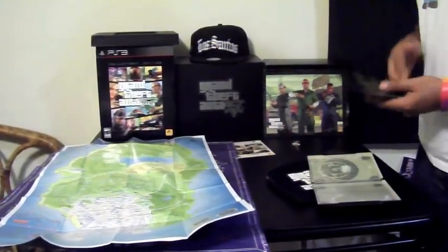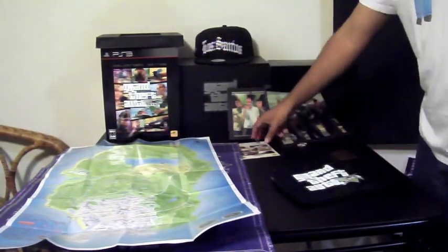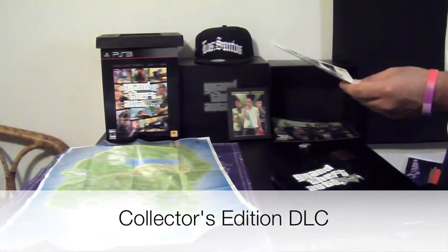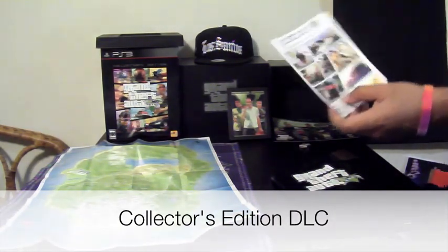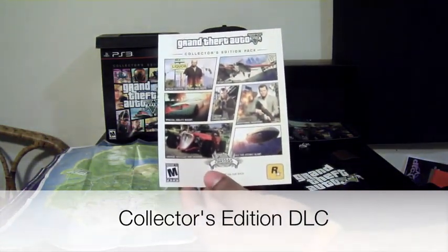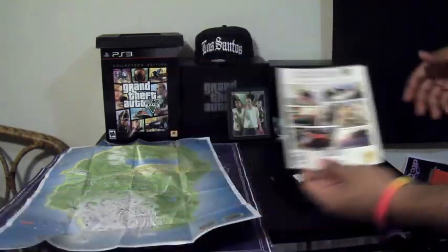Of course the guidebook is in there too, which is cool. With the collector's edition you also get downloadable codes. What do those come with? Custom rides, the atomic blimp, stunt plane trials, additional weapons, custom character Niko Bellic, special ability boost, outfits, and tattoos.